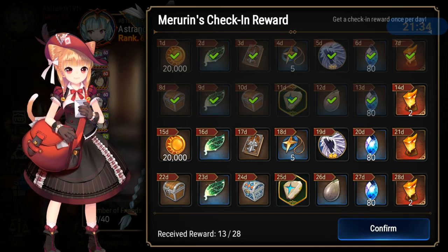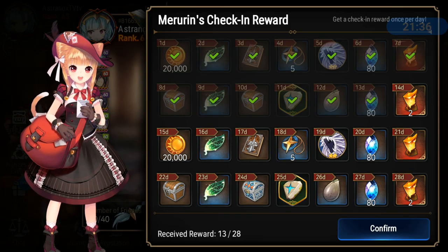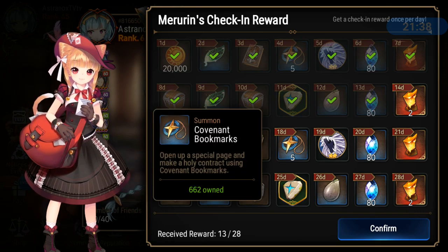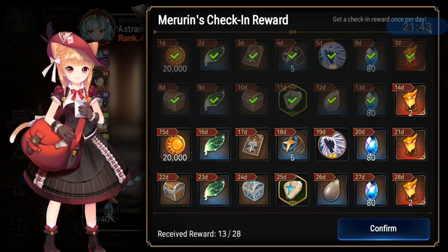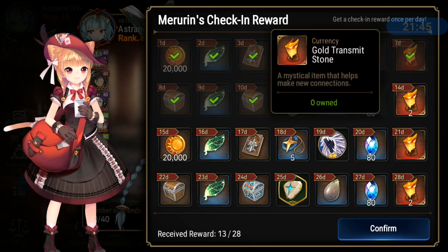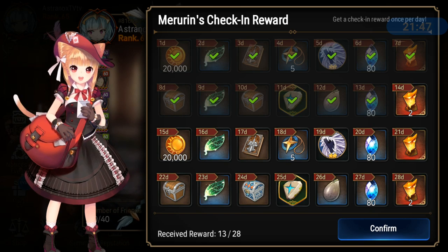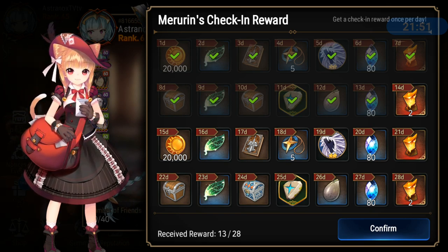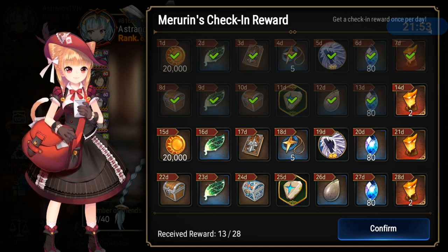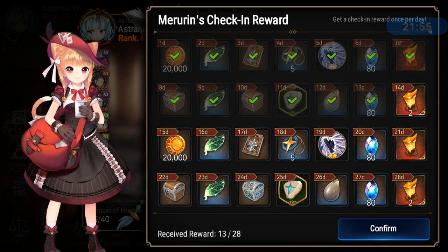Of course there's always the login check-in rewards. You'll be getting some Covenant bookmarks every month. But the biggest thing is the gold transmit stones — with six you can buy five galaxy bookmarks and do a moonlight summon. That's the most exciting part about these check-in rewards, but you're still getting some Covenant bookmarks here.